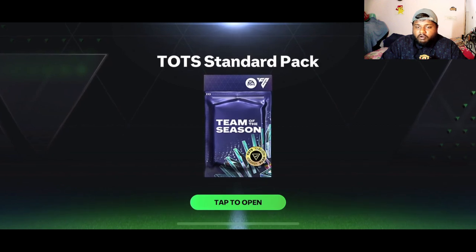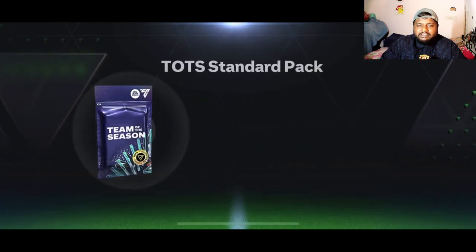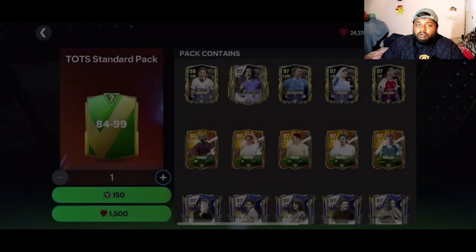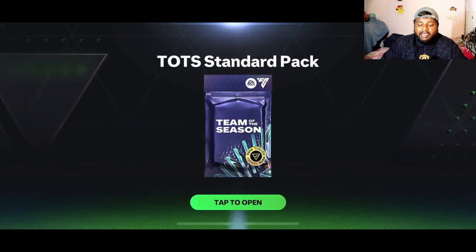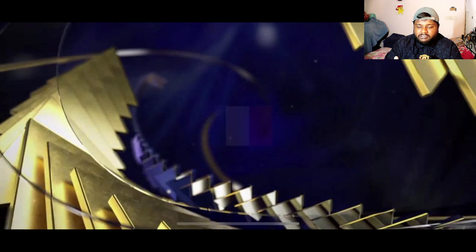Our pack luck has not been great guys. If you open 10 of these you're going to be spending around 15,000 gems, so make sure you open a lot of packs — you'll get a lot of cards which will help you do exchanges. You have a good chance of getting decent players. Now I want some massive Team of the Season players — come on, a big French striker!